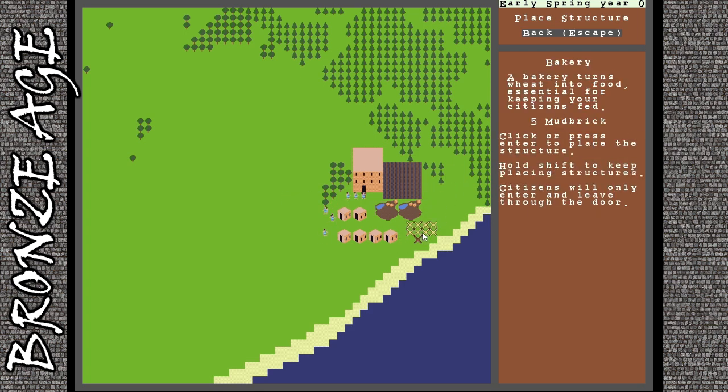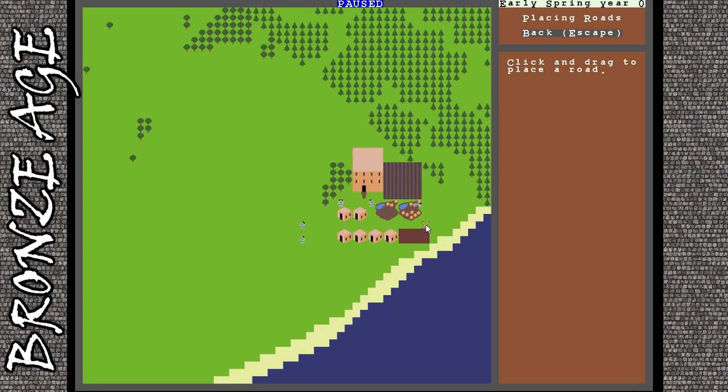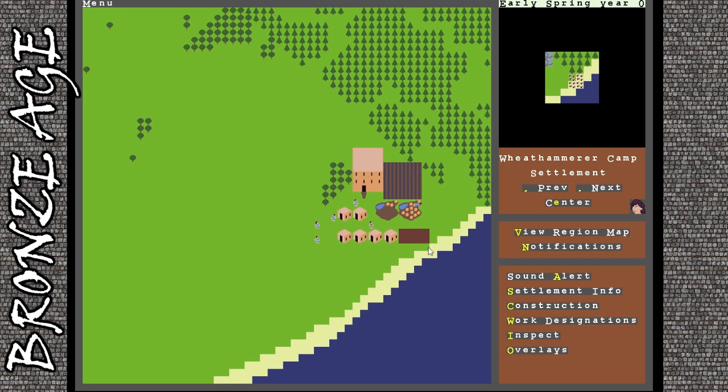To use the field properly we need a bakery, so I'm putting one in right there. I'm going to the work designations menu and having them start placing roads, because your little minions move twice as fast on roads. Once they start moving stuff around and hauling a lot, that double speed adds up a ton. They should get to work building roads and be able to move around quite a bit quicker.